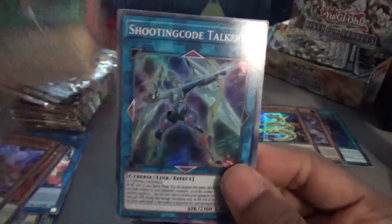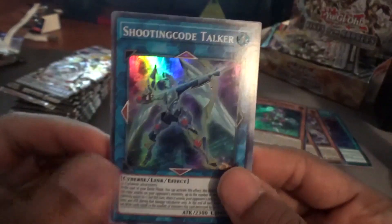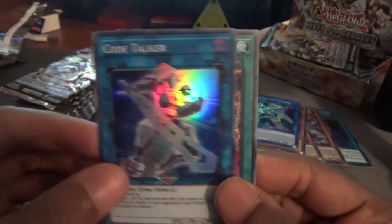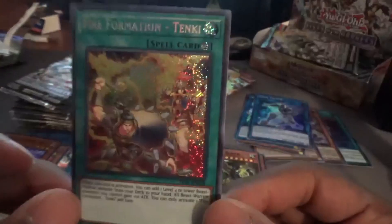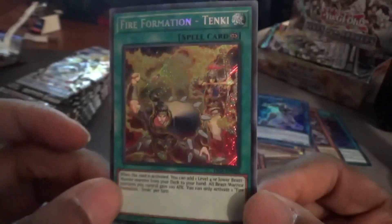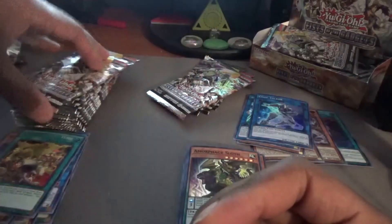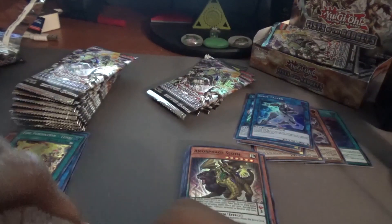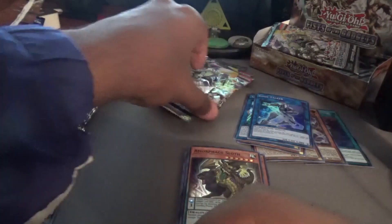Amorphage Sloth, Subterror Fiendus — I've heard that's a pretty good card, probably going in the binder. Shooting Code Talker going in the binder as well, along with regular Code Talker. And our rarity bump for Tenki — look at that — a secret rare Tenki! Oh my gosh, that new card smell. So far this is a really good set for the cards we needed.